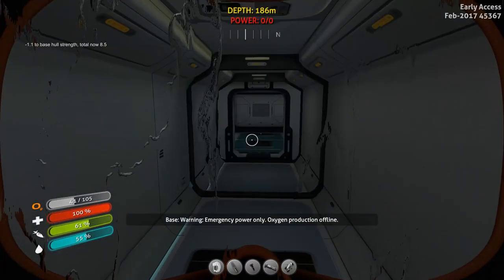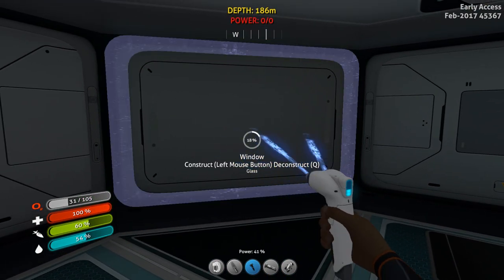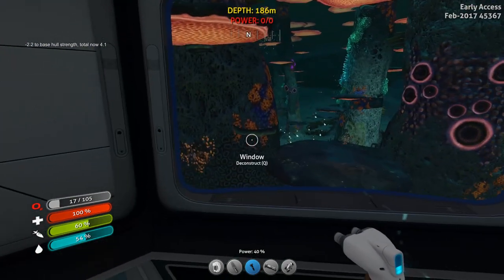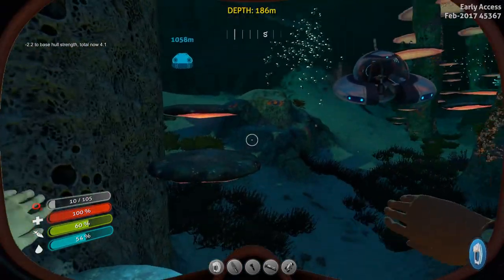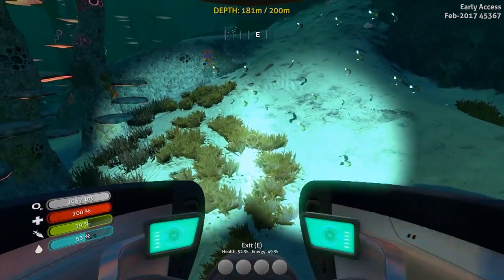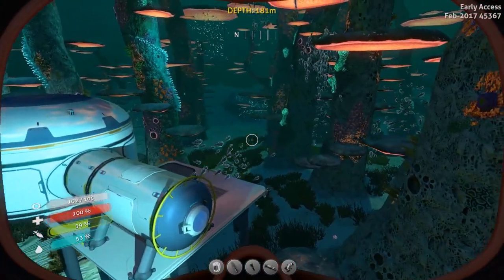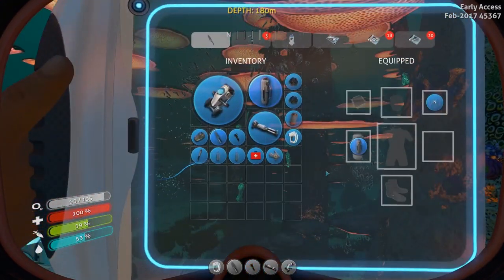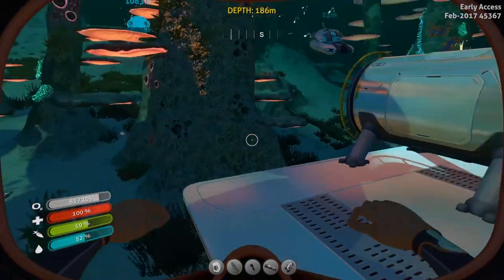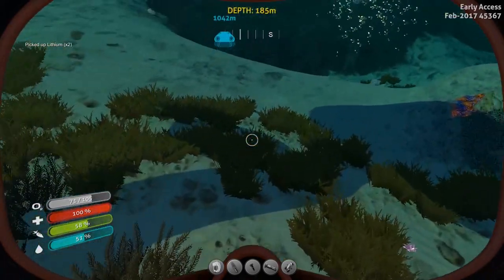That's the start of a base — I'm going to have to bring more supplies down than this though. I've only got two titanium left so I wouldn't be able to do much else anyway. But that does at least give me the start of a base in the mushroom biome to search from. I'm going to take some of this lithium because I need it for reinforcements at the other base and at this base since it's deeper.